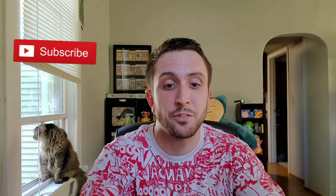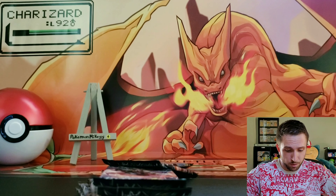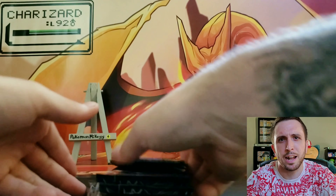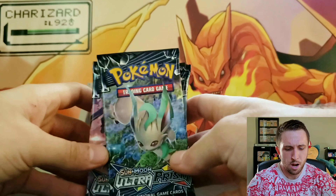Hey, what's up everybody, it's your boy Pokemon Mikey. Today's video we'll be opening up this Ultra Prism Elite Trainer Box. I was lucky enough to find one at my local store — I didn't pay any crazy price for it, I went ahead and snatched this up. This thing is nicely sealed. Hopefully I can go ahead and get something pretty epic out of this box, like a gold card — that would be insane. My cat might be sticking around for the opening. So let's go ahead and crack into this right now.